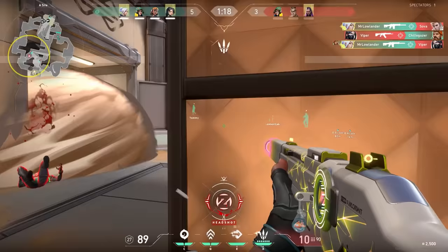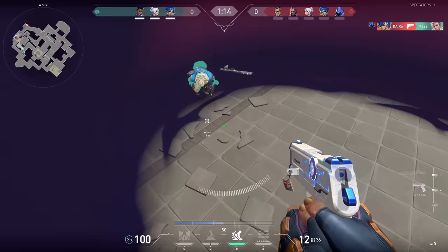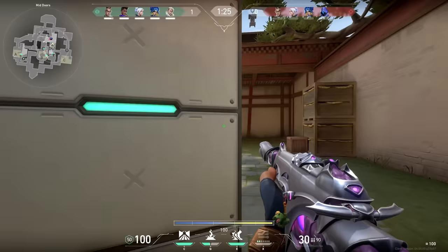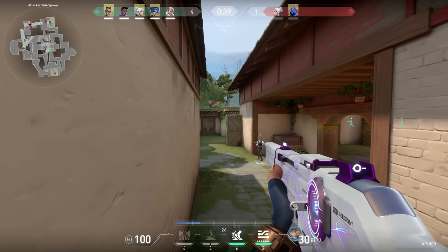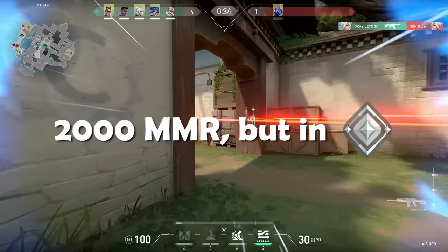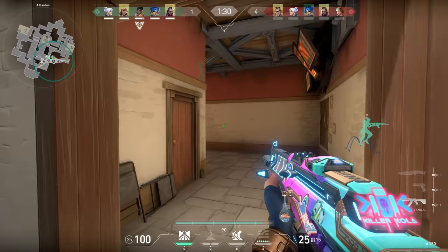To explain how to use the rank system you first need to know how it works. When you play competitive in Valorant you have two different ranks. The first one everybody knows — it's your visible rank, for example gold or silver, and the amount of RR you have. The second rank might be even more important and it's called MMR. Your MMR is an invisible rank based on your performance. Each visible rank, for example silver, has an invisible MMR linked to it. If your MMR is higher than your visible rank there's a chance you'll be playing against higher ranked players. On my second account I was only Silver 3 but when I solo queued I played with and against Platinum players.